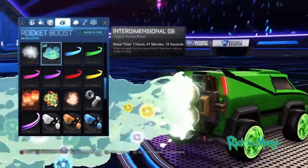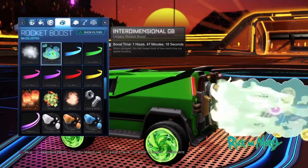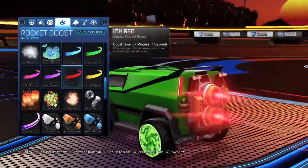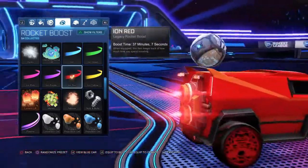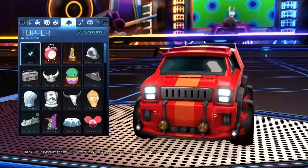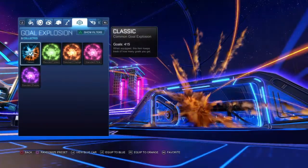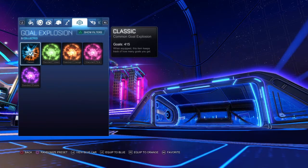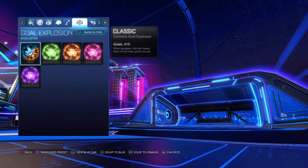For your boost, I think the Interdimensional GB matches quite well — equip that to blue. For the orange team, use Iron Red boost because it matches really well with the red theme. For your hat and goal explosion, you can choose whatever you want — it doesn't really matter. I hope you enjoyed the video, found it helpful, and I'll see you in the next one — like, subscribe, bye!